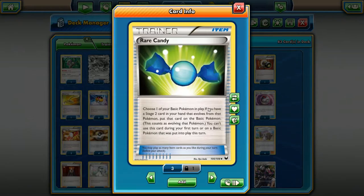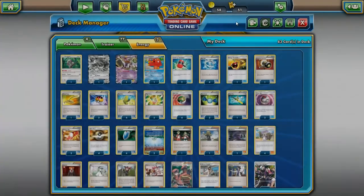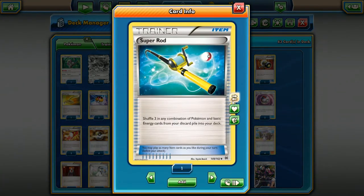Rare Candy — if you're playing any deck that has Stage 2 evolutions, you're probably going to play Rare Candy so you can evolve directly into the final evolution. If you're playing something like Incineroar, Decidueye, or Vileplume, pretty much any deck that runs Stage 2 evolutions is going to want Rare Candy because it lets you skip that Stage 1 evolution. If you're playing multiple evolution lines, run four.